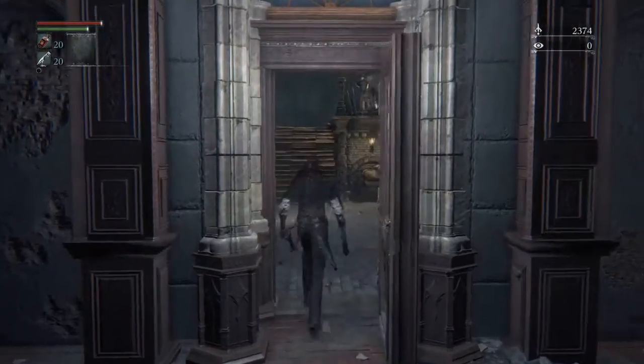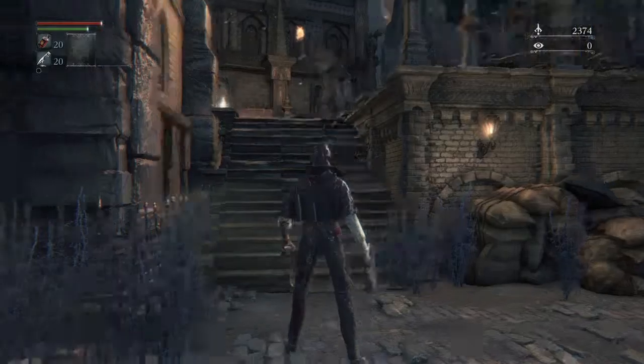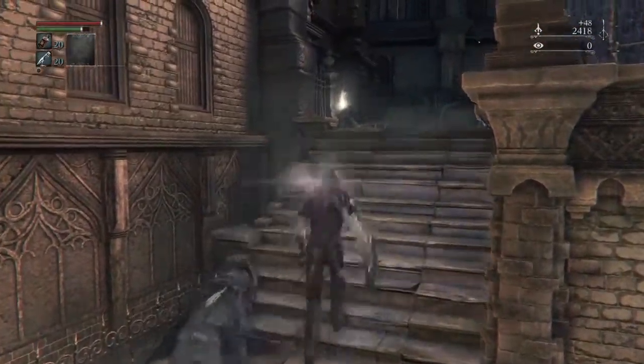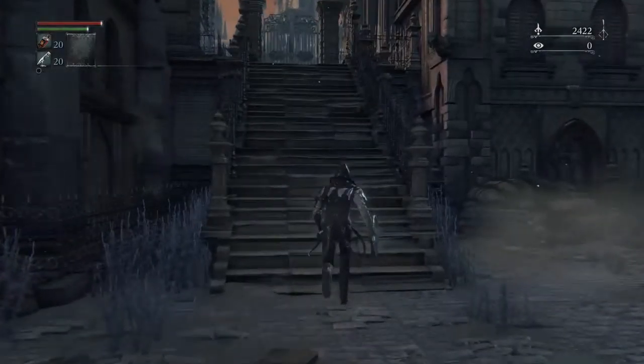Open the door. Open the door — we got one more guy to kill, that one right there. Just let him come down to you. He will double-click sometimes, so watch that. Grab the blood shard there. Up here and open.